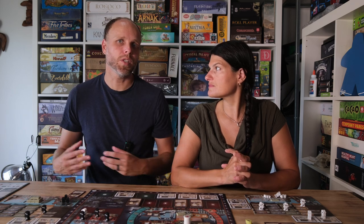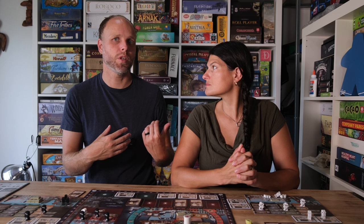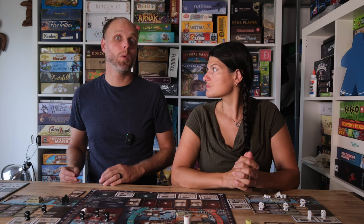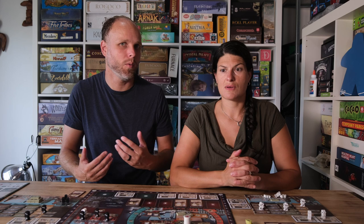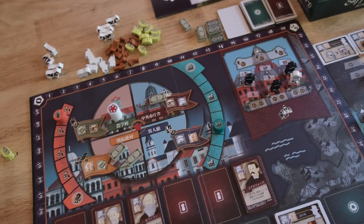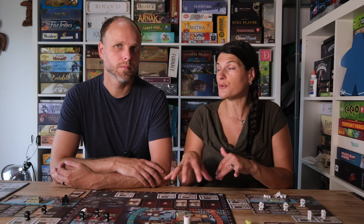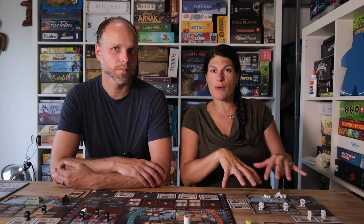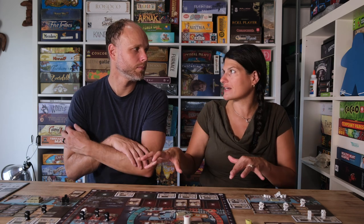In some games, if I want to play a certain strategy and you play the same strategy, neither of us will do well. But in this game, we can either do our own thing, or if we're both chasing the same goal — like getting a lot of educated workers — we can both work toward that without really getting in each other's way. Because of how the actions work, it's almost like you synchronize and go toward the top together. Your VIP tiles also help drive differentiation; there's only one of every VIP tile, which gives endgame scoring points, so you might tweak your play even if you're pursuing the same overall strategy.